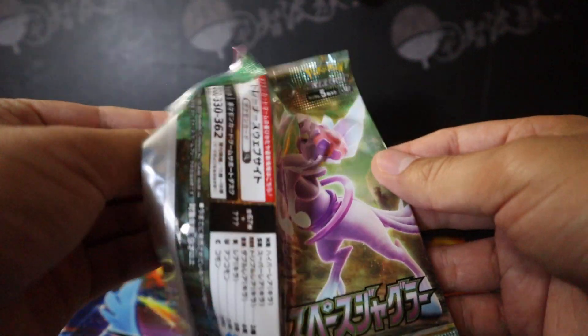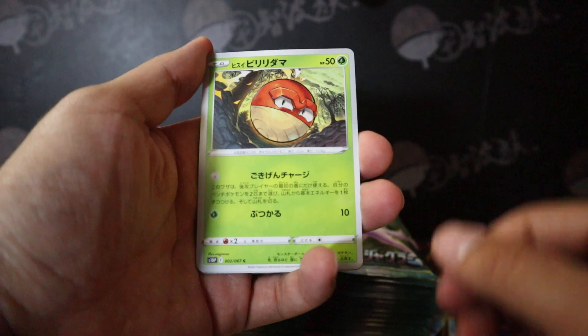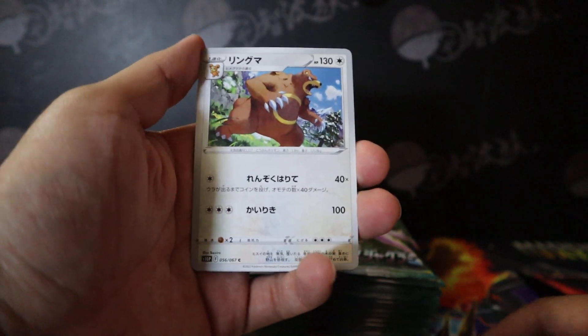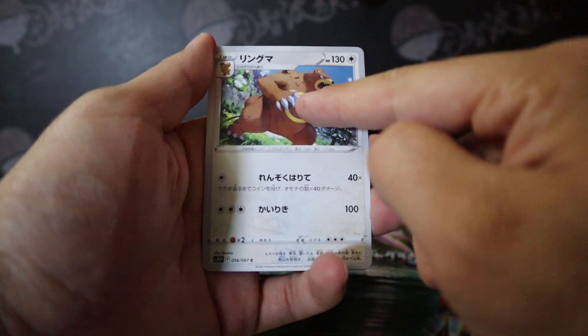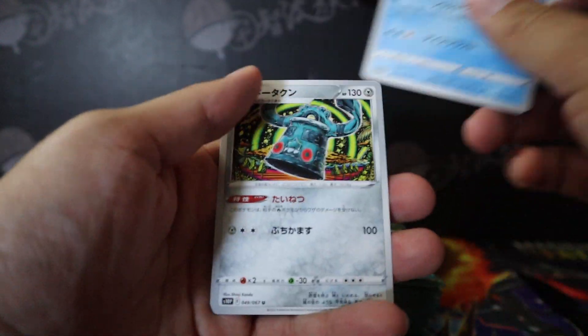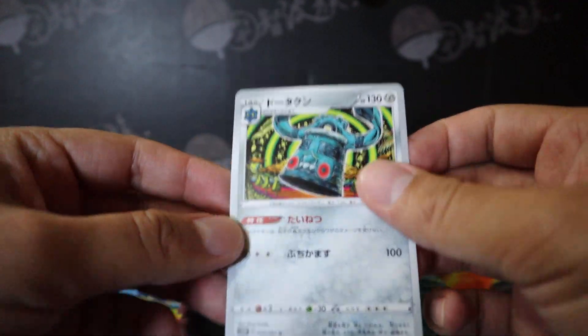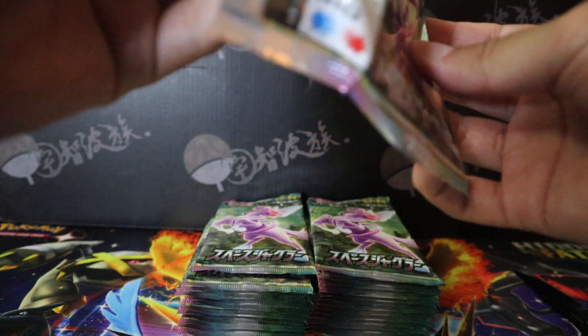Also learned how to open packs the fast way. We get a Hisuian Voltorb off the bat — wait, that's not it, it's a Teddiursa. And then Ursaring, Torkoal, Glaceon V, and a Bronzor. Awesome.